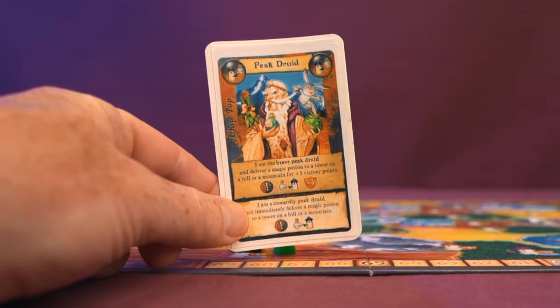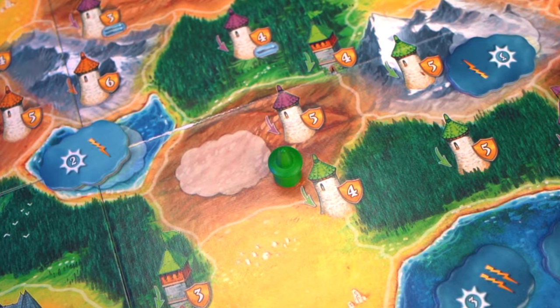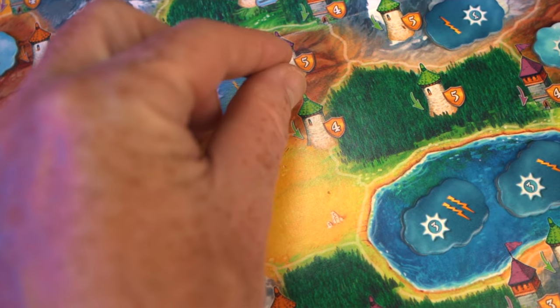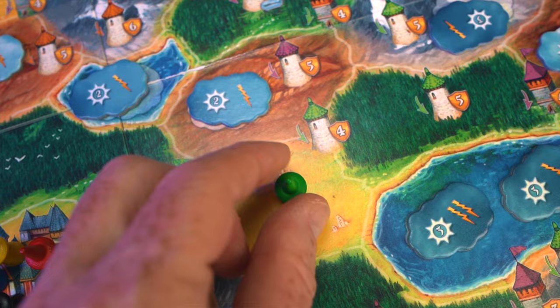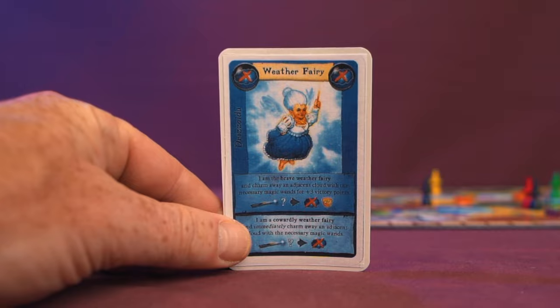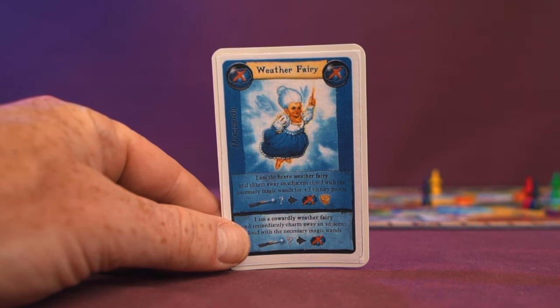Druids let you deliver potions to towers for extra free victory points depending on which action you take — a nice way to get some extra points if you can play the brave action. You'll also notice clouds on the board — you can't move onto cloud tiles unless you dispel them. You do this by playing the weather fairy card, spending wands to magic away the clouds.